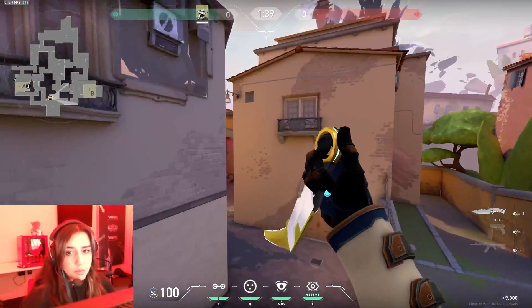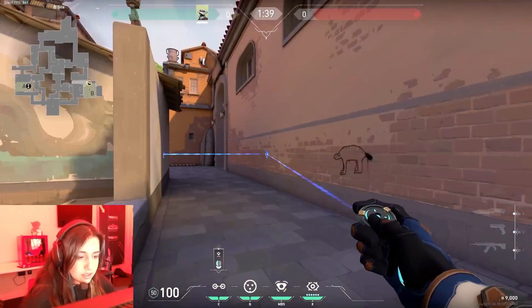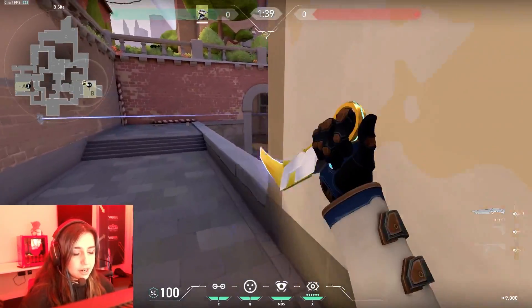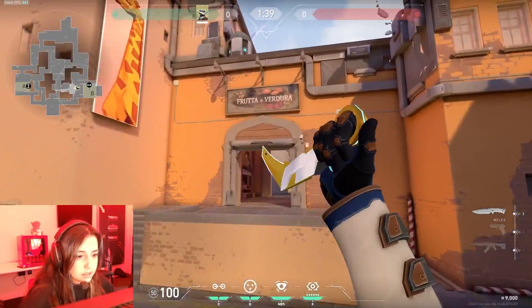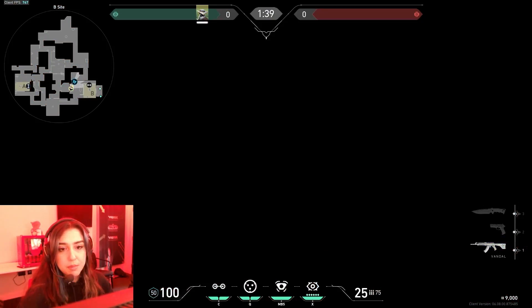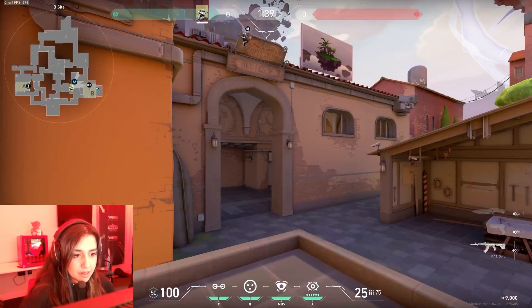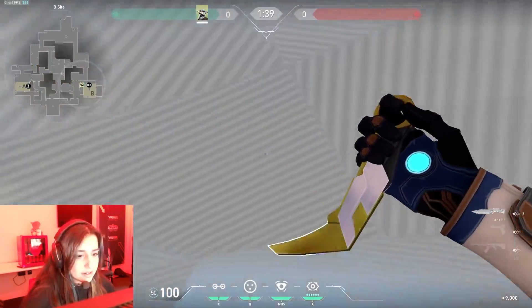For B, the trap I like and use mostly is this one — when they're trying to jump here, they get trapped and you can also kill them from Markets. The camera I'm using for B is this one. You can open your camera when they come to B, see the positions of people, and ping for your teammates. There's also a cage here you can put and hide inside.